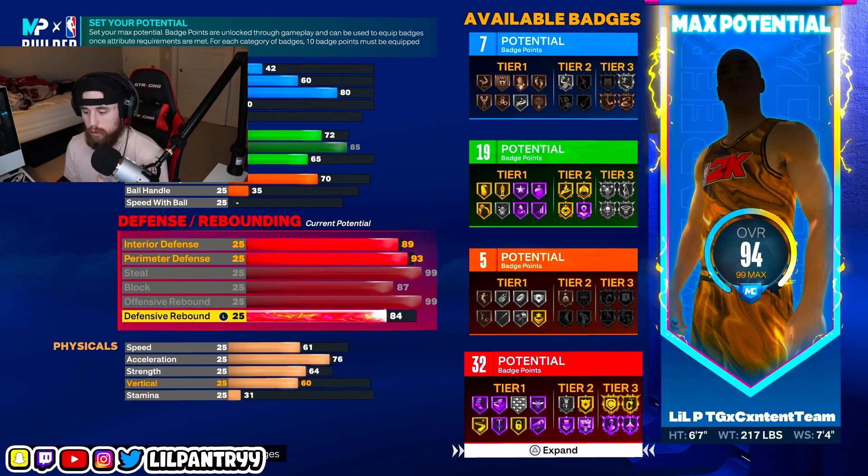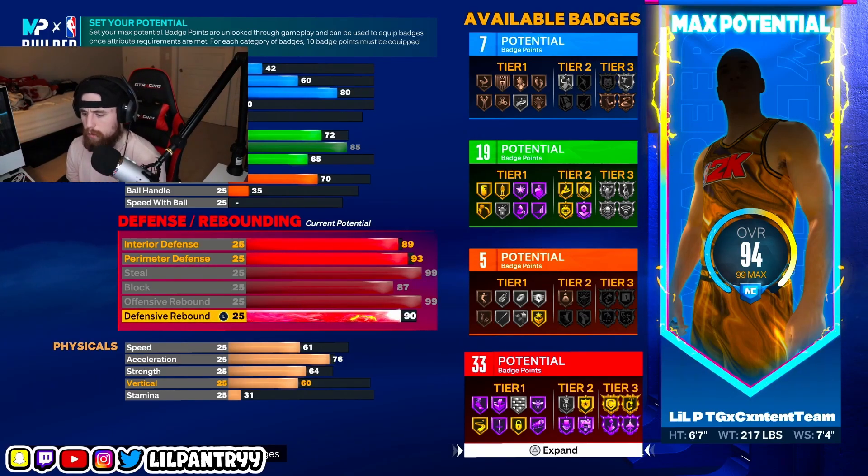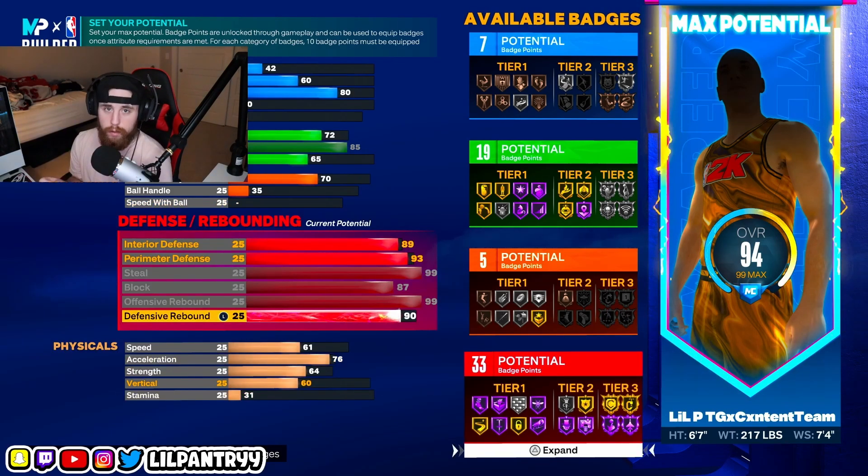This is where the build gets fun and interesting. Some locks maybe have like a 90 rebound or 95 to get Gold Rebound Chaser and still have a decently high rebound, but this lock is going to have a 99 offensive board. This is honestly the first build I've made that has a way higher offensive board than the defensive board, and it feels real good getting those offensive boards and giving your team second-chance points or at least second-chance looks. For defensive rebound we're going to put it at 90.